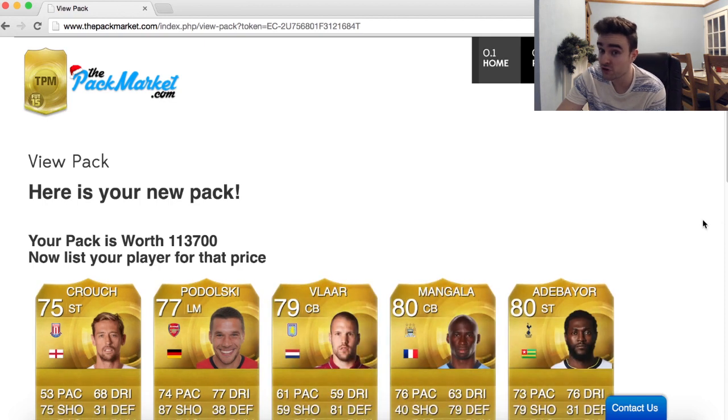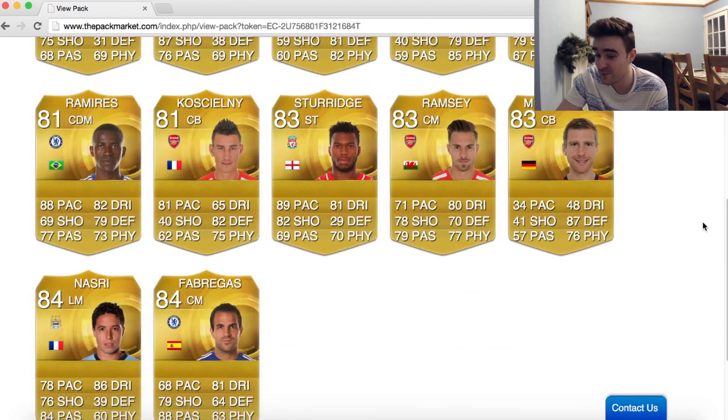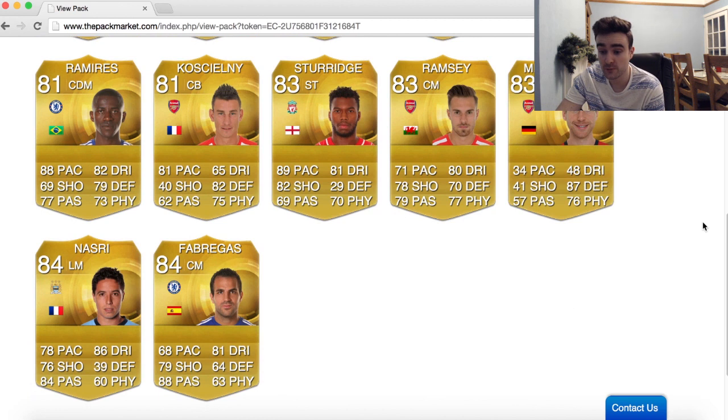BPL pack number two gets us 113k this time, so a little bit more. No Informed this time unfortunately, but we did get Ramirez, Cahill, Sturridge, Ramsey, Fabregas, and Nazri again. Pretty decent pack, not gonna lie.